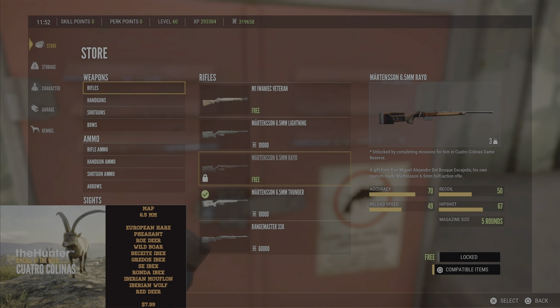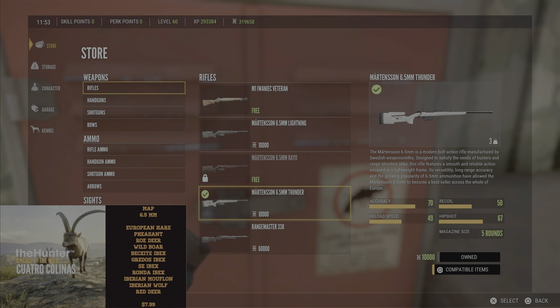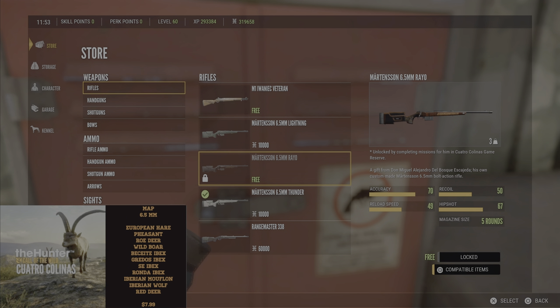If you're interested in the Rayo, it has a much different look — very engraved and ornate — but it takes quite a bit to get to. I have a video covering all DLC unlockable weapons. The Thunder and Lightning are both only 10,000 cash and you can get them any time once you have Cuatro Colinas, so you can still have that 6.5.